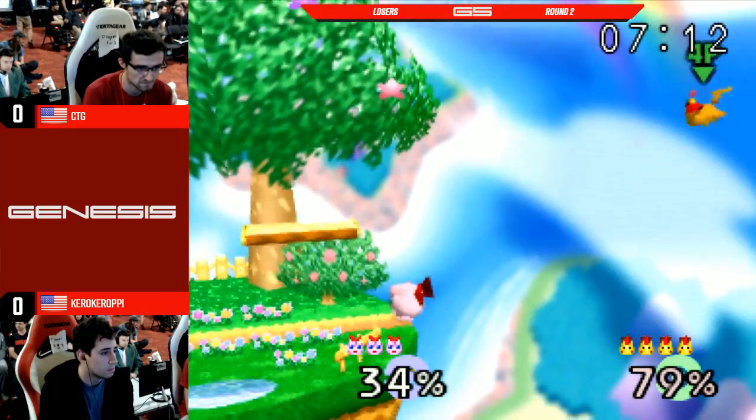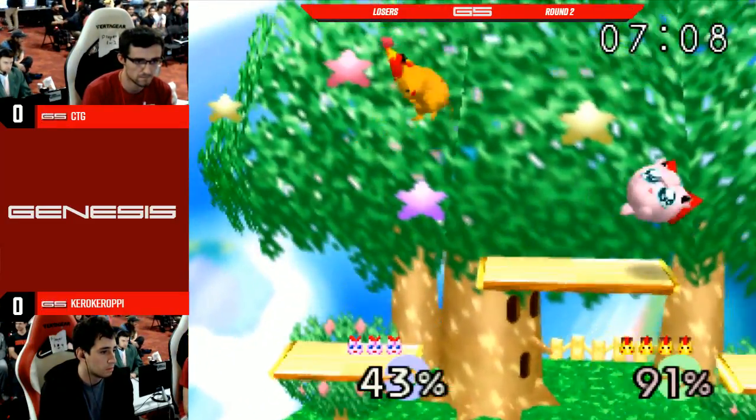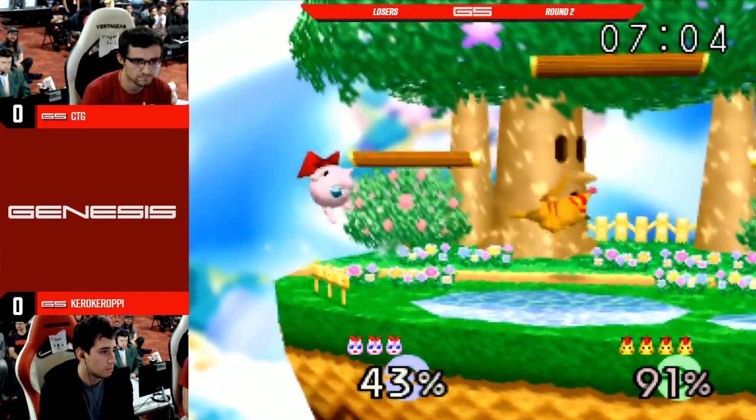CTG plays very fast. He's also very fond of his throws — get what you can. Get the throw off, go for the edge fight.